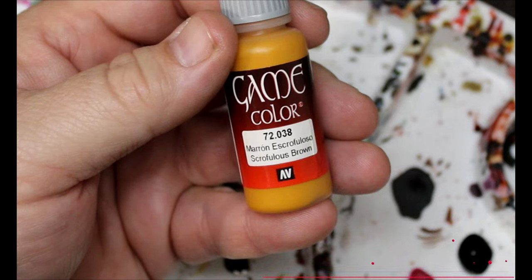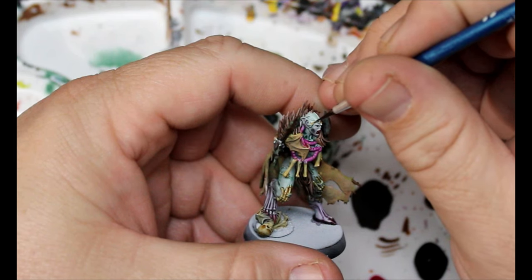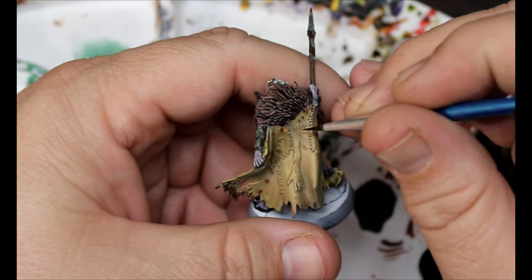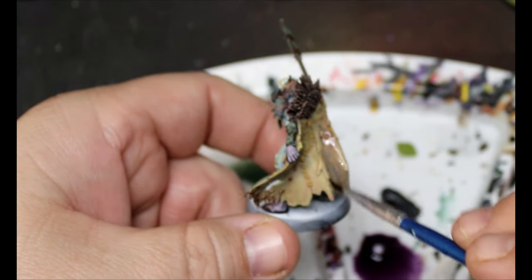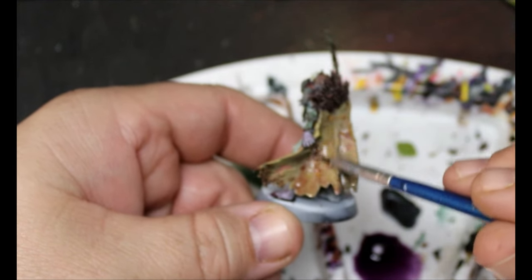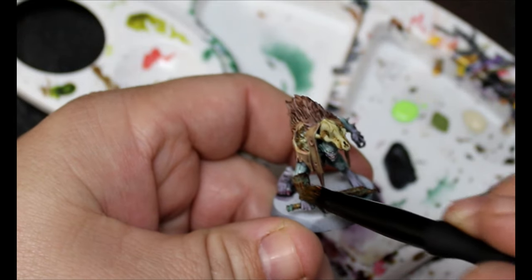We're going to take some Nylac Oxide and do little spot pieces on their armor and weapons — it's really cool but you can use too much of it, so I wet my brush and move it around so it's not too stark. Then some Scruffulous Brown on the head wrappings and the stitches on the back of his flesh cape. Finally, Caraberg Crimson and Druchy Violet thinned down with Express Medium for some color modelling, then Riza Rust stippled and dry brushed on the armor to age everything down.